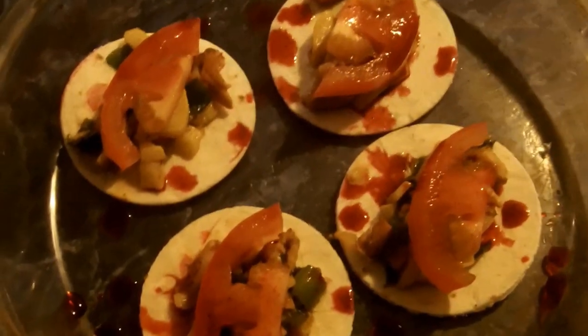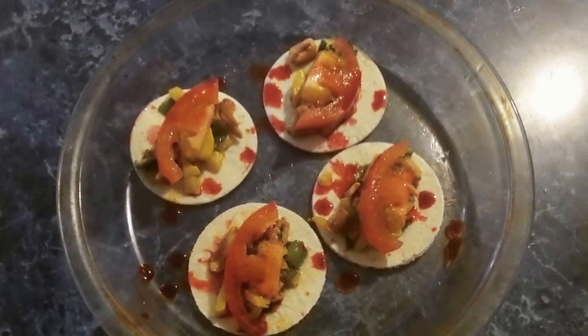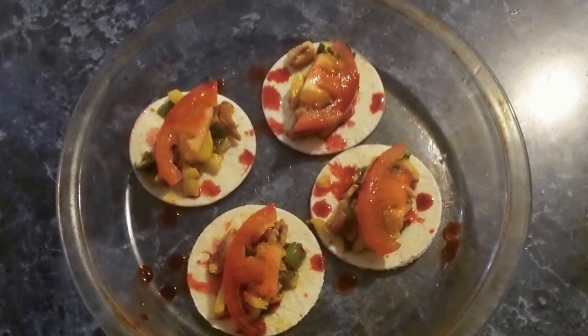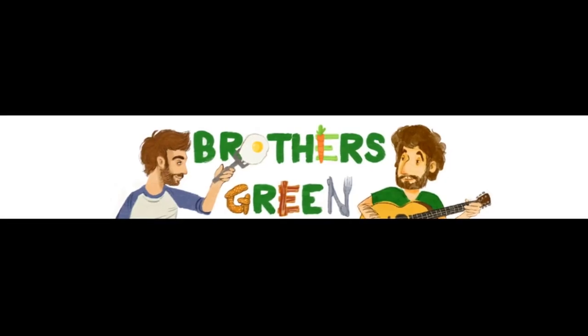These are some mini tacos that I made using rabbit meat from Lot 1 and the yellow squash you just saw in the video. I learned how to make these from a channel here on YouTube called Brothers Green Eats — a really great show. You've got to go check them out; they have wonderful food I learn how to make all the time.